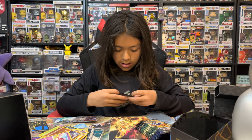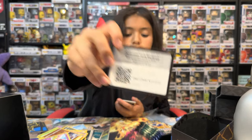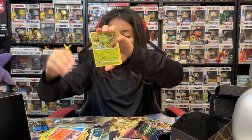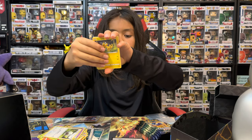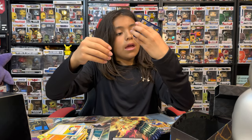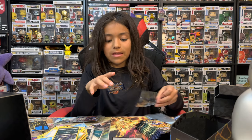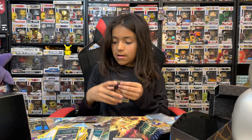Third Crown Zenith pack. Water, a Sandaconda, a Salazzle, Carnivine, Girafarig, Wooloo, a Heliolisk, a Pancham, a Switch, a Snorlax, and we got a Comfey! Behind it is a non-holo Pangoro, but we did get a hit out of this one — pretty nice artwork.